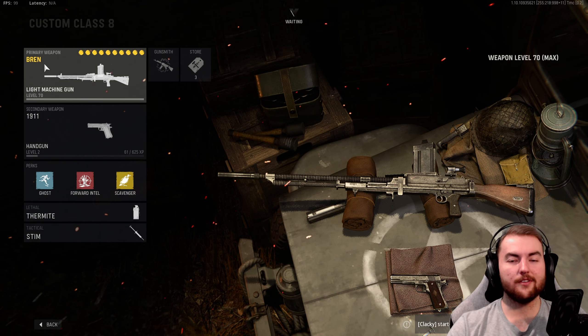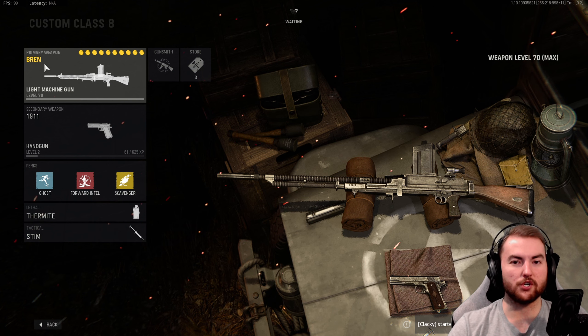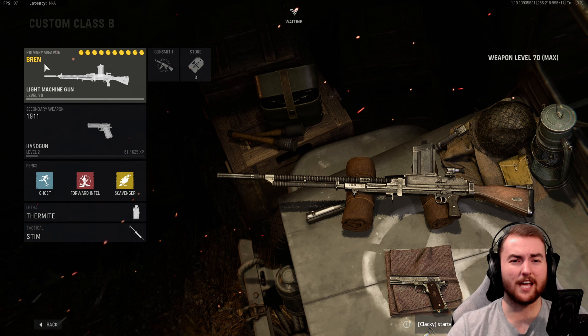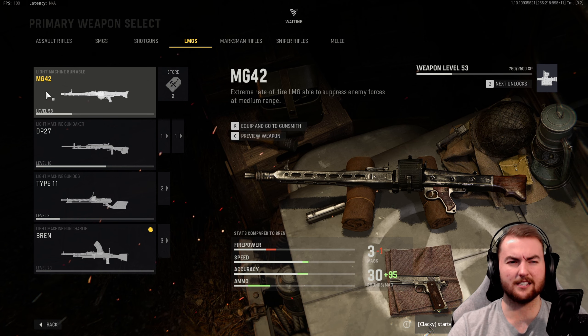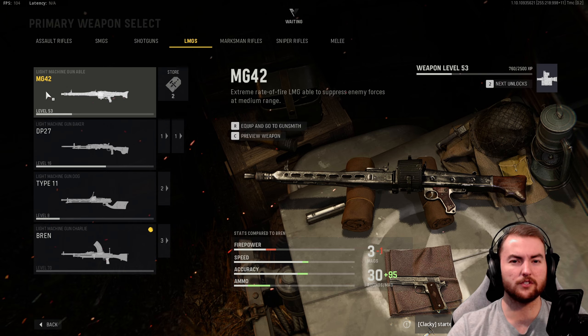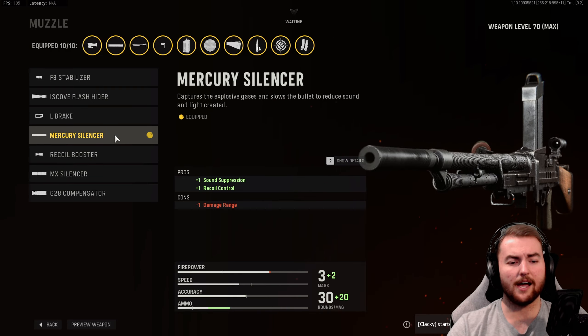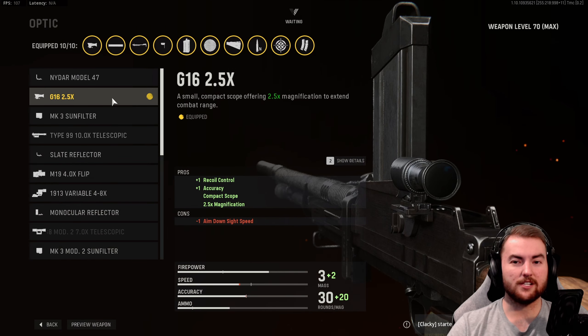Next, we have the LMG category, and we are going with the Bren. Now, this is one of those weapons with the magazine on top, so it can be tricky to see people on your right-hand side. But you can get consistent two-shot kills with this thing, which makes it play a bit like a marksman rifle despite being an LMG — you can just walk around with your aim down sight up and two-tap people. A shout-out to the MG42 as well, which is an absolute laser beam and gets down to around 180 milliseconds TTK. Optic is the G16 2.5x for a clear sight picture, letting you two-tap people from long distance.